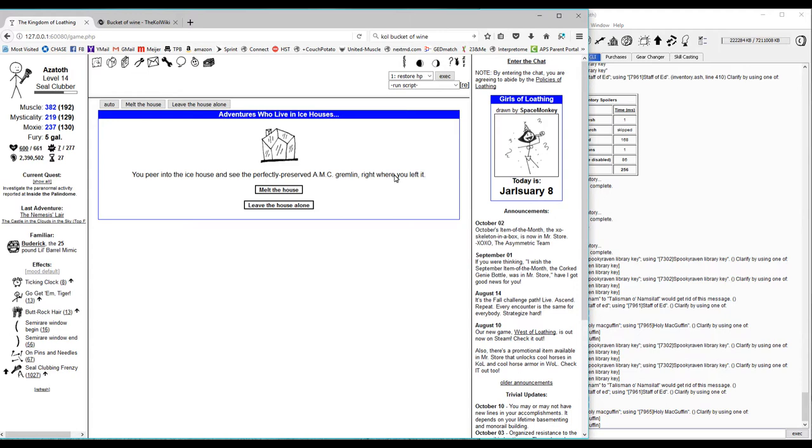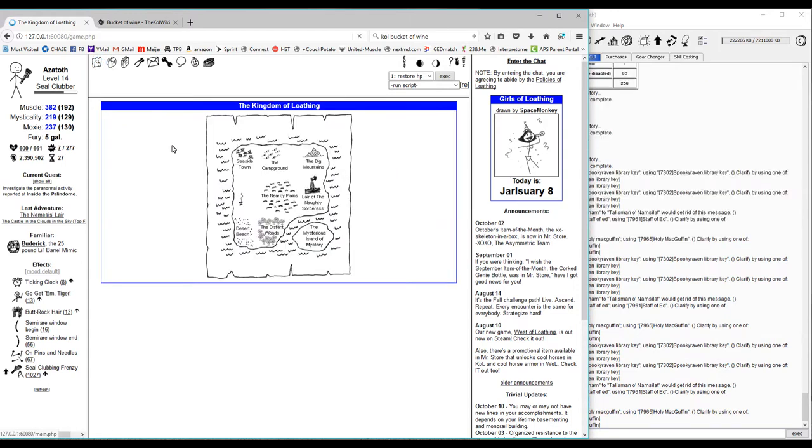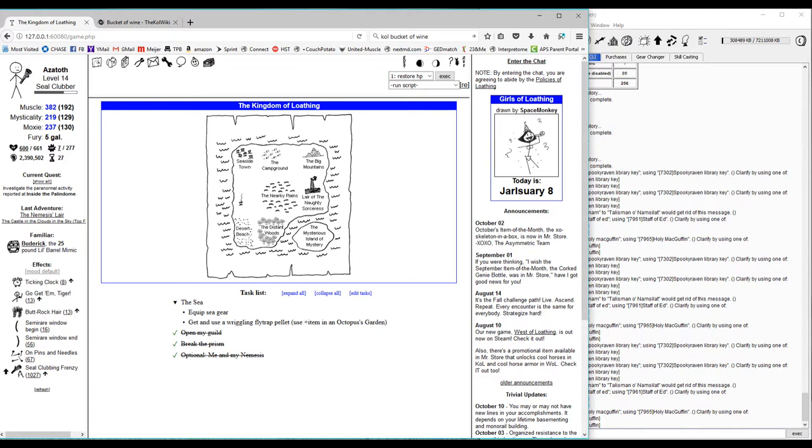A couple other things we'll need to do: we're gonna come up with our pulls, and I've already gone through and set up some tentative pulls for day one, two, and three. We're planning on a three-day run here. For day two and three it's not going to be super rigid — that's just what we're probably going to do — but day one is going to be basically this.